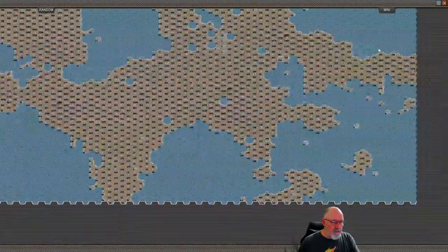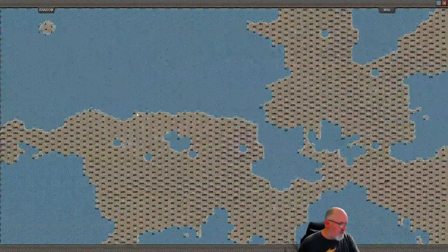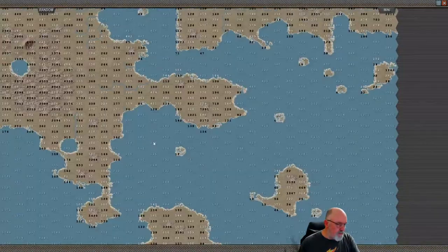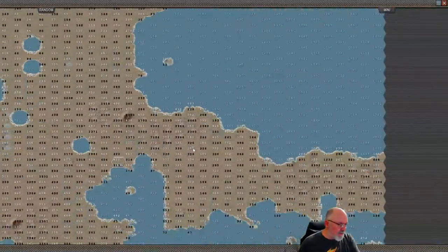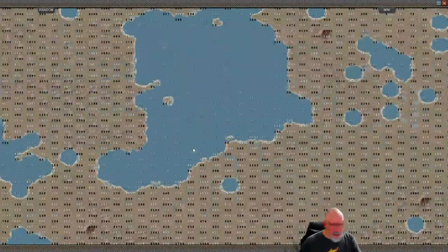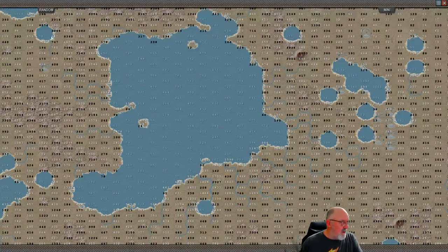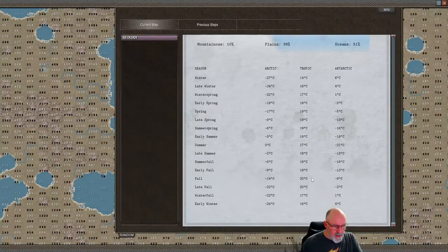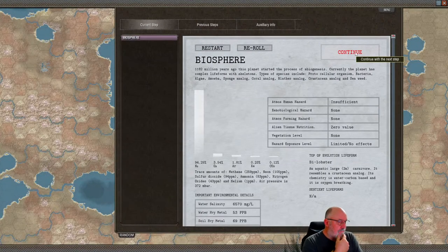This actually looks not bad at all. There's a nice area through the middle. I really quite like the look of this — mountain ranges but big flat open areas as well. The fact that it's going to be so temperate means we're likely to have a thick forest or scrub through the center of the map. But the tropical zone is ideal for growing crops — that works very well. Let's go and continue that one. Now the biosphere: 1.1 billion years ago this planet started the process of abiogenesis. Currently the planet has complex life forms with skeletons.